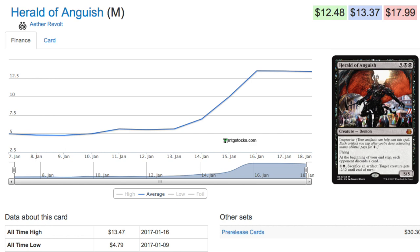The card is called Herald of Anguish. It costs five in double black, but it does have Improvise, so you can use your artifacts to help play it. This is pretty good if you have a lot of useless artifacts, or in some cases clues — it can come down much earlier than expected.